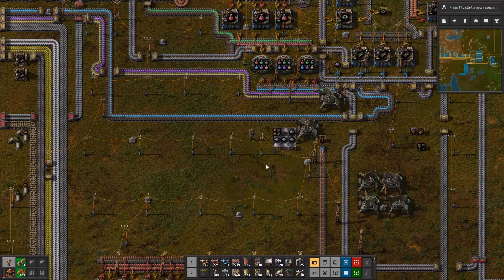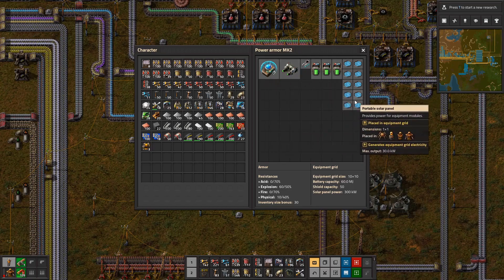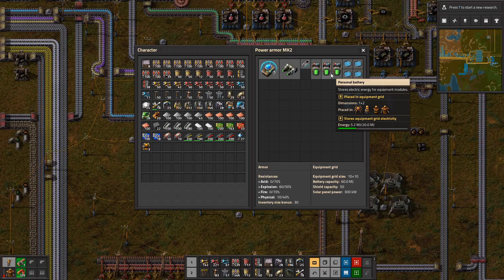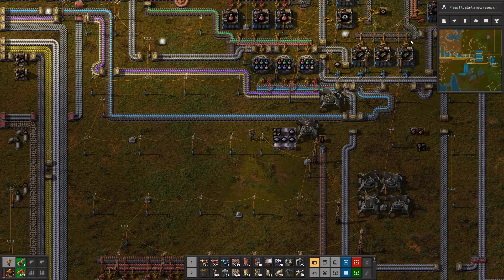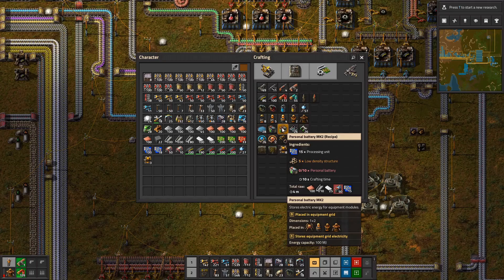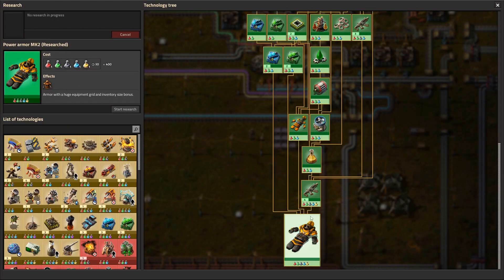Welcome back to Factorio. We've got Power Armor Mark II, but it's not very powerful because this is all we have in it. We need much, much better stuff, and we can get that by making stuff like energy shields and big batteries. What we really need is everything else that we can put inside it.